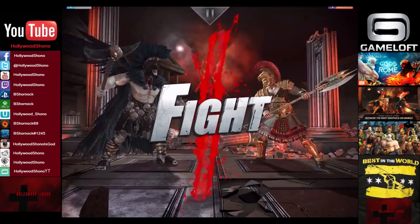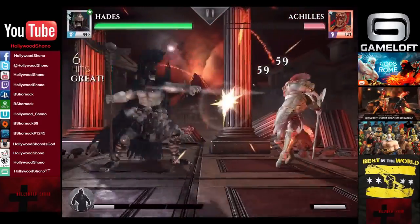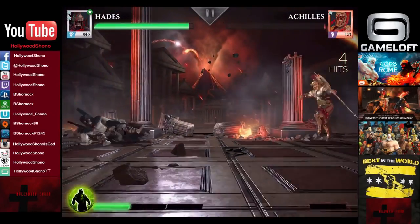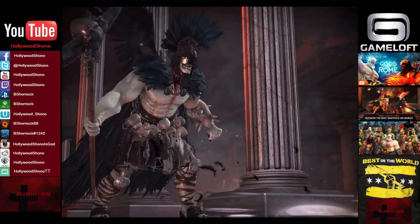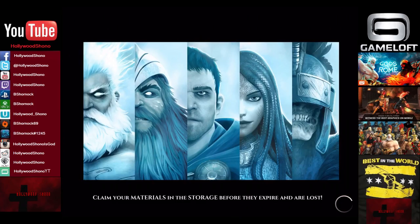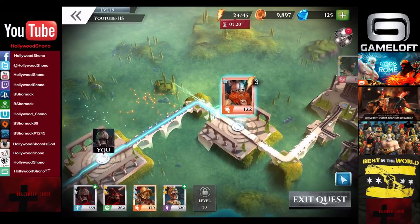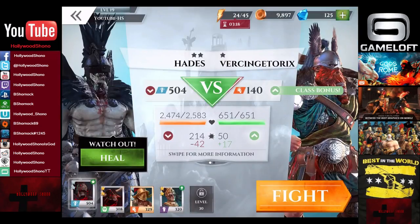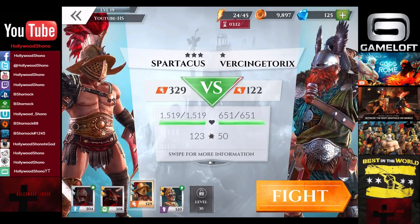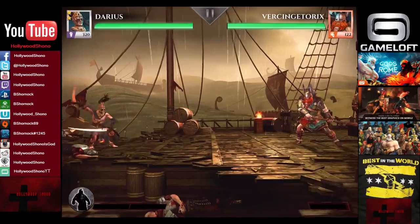Hades is going to destroy everybody. This is a maxed out two-star fighter, so this is kind of what you can expect. Achilles gets one or two shots off and we just steal that health back for the easy victory — 114 coins, 75 Ikor. Two fights to go with the last fight being a two-star fighter. We're going to use Darius, one of my actual favorite cards. I really like the way his medium attack performs.